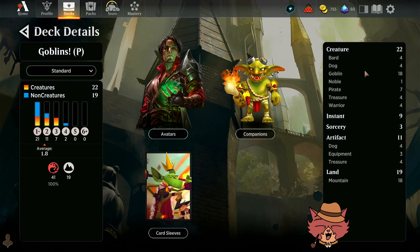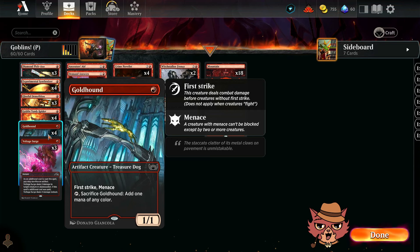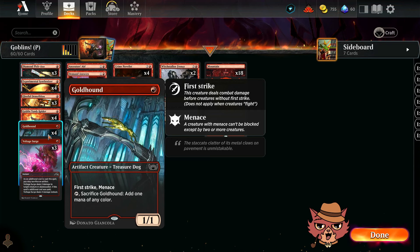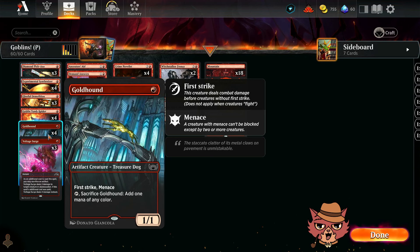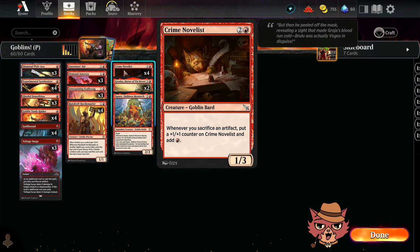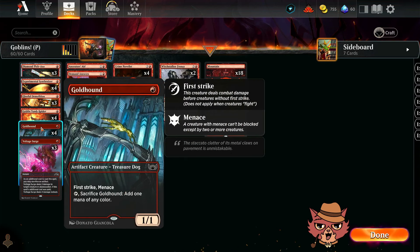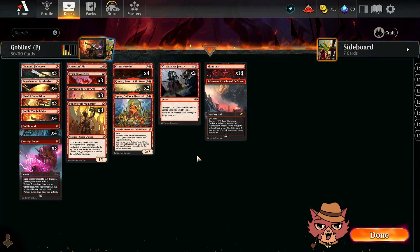With only 22 total creatures, 18 of which are goblins, the other four are Goldhound. It's a one-mana 1/1 artifact creature with first strike and menace, and you can tap and sacrifice it to add one mana of any color. I think this is going to be terrific here since it sacrifices itself and works really well with Crime Novelist. Any treasure or self-sacrificing artifact goes the extra mile with Crime Novelist — and that little bit of ramp could get you a powerful three-drop on turn two.